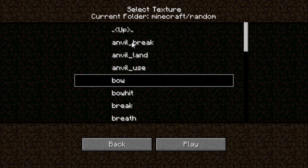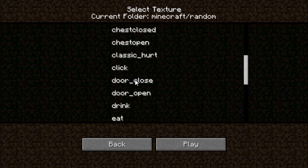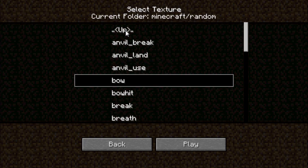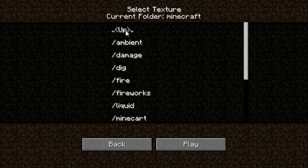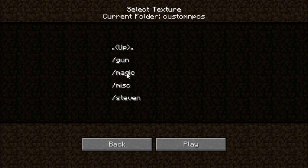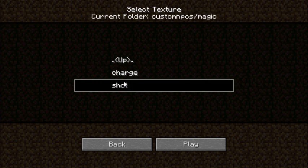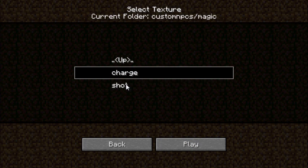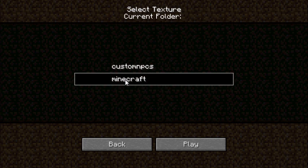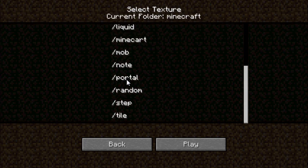Sound effects — you have to go through the list here and find what you want. If you want a magic spell sound, you go to Custom NPCs, then magic, and there you go. You're also able to play the sound to preview it. If you go back up into the Minecraft section, you can access all the vanilla sounds there, which I'll discuss later in the advanced settings.